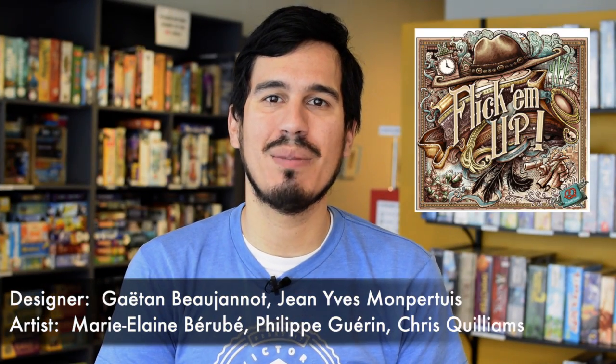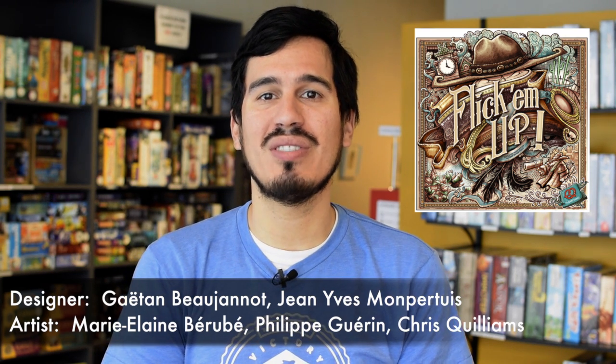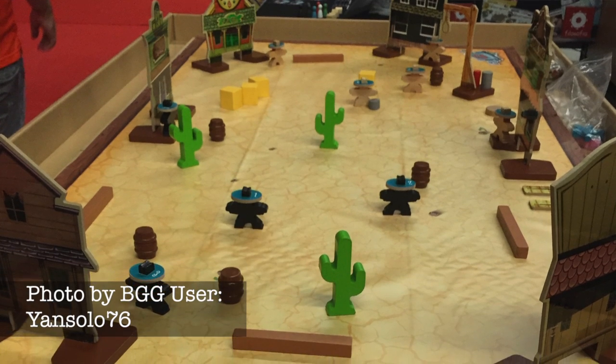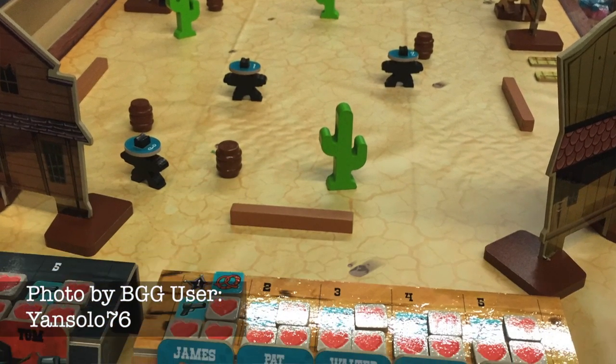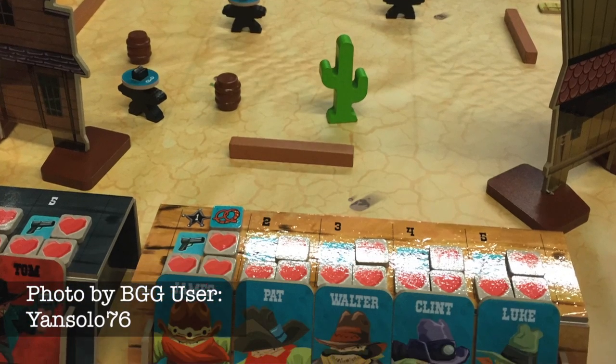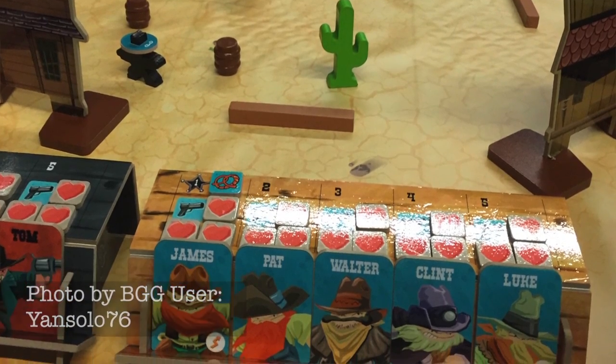Ever wish you lived back in the simple times of the wild west, where outlaws roamed and small towns counted on their sheriff for protection? Well, in Flick Em Up, you can hop right into a meeple-filled version of your fantasy. In each game of Flick Em Up, you will set up a small town complete with buildings, cacti, barrels, and what have you. You will then break into teams — outlaws and the lawmen — and play out one of the scenarios laid out in the rulebook.